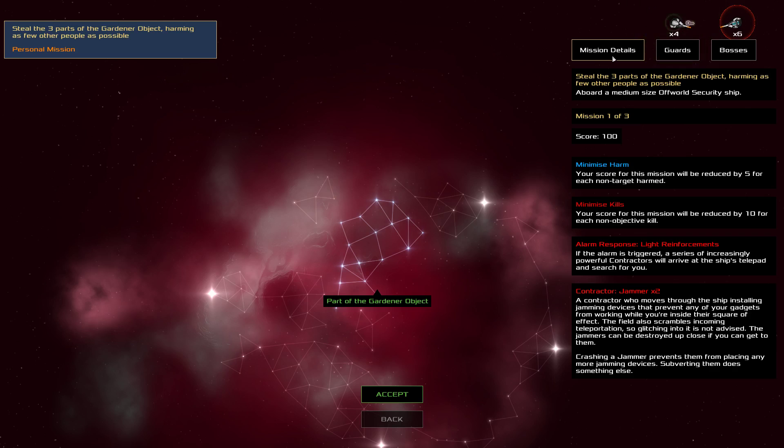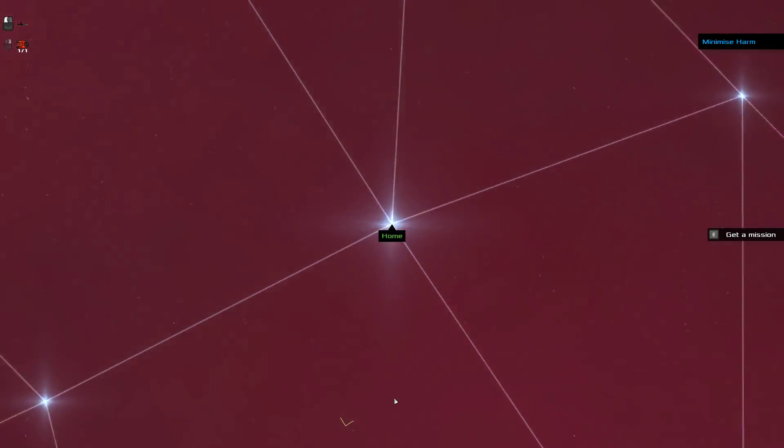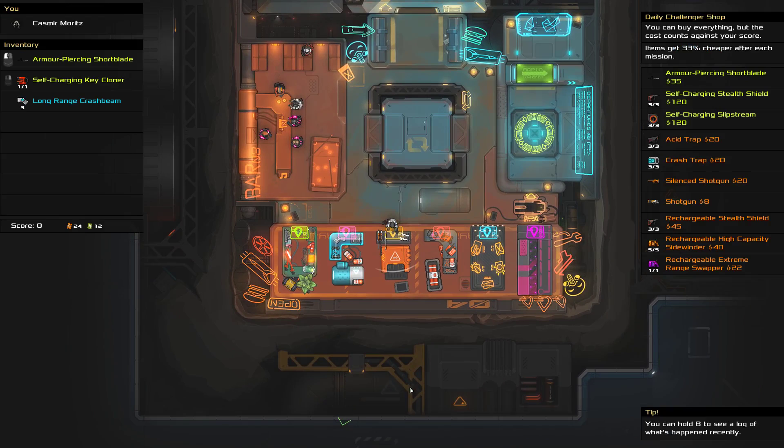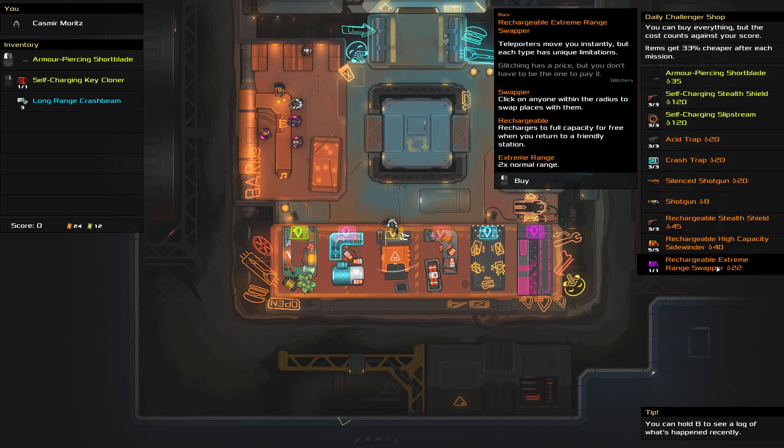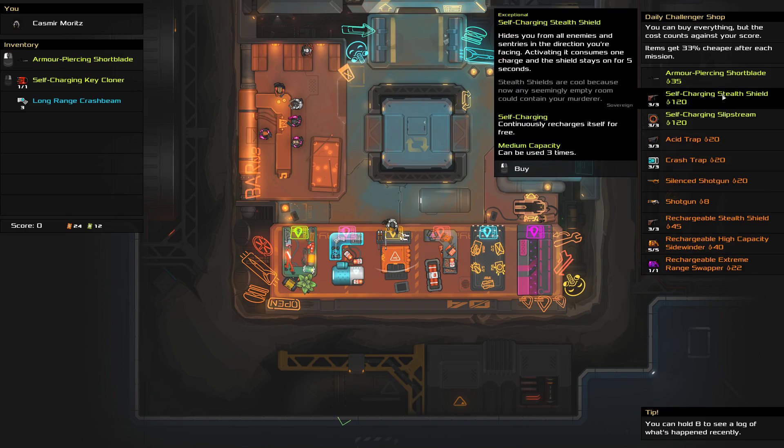With heavy reinforcements, you're just done. I'm supposed to not hurt anybody — I've got a key cloner but I don't have a stealth shield. I'm going to accept this and look at the shop. This is one of the things we do differently with Heat Signature's Daily Challenge: there's a special shop just for the Daily Challenge. I have no money but I can buy everything. The only downside is that all of my expenses count against my score. If I buy the self-charging stealth shield — which would probably let me avoid harm completely — it'll cost me 120, so I'll be at minus 20 at the end of the mission. But there are three missions and this is going to help throughout — they're all going to be minimize harm ones. So it could be a good investment.